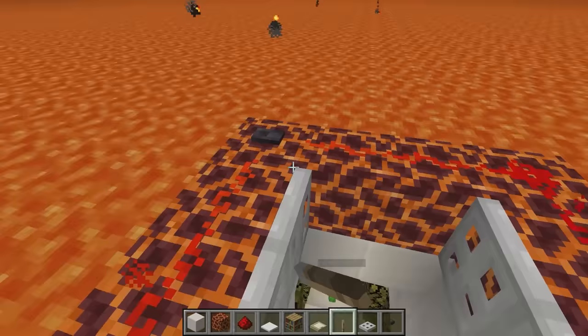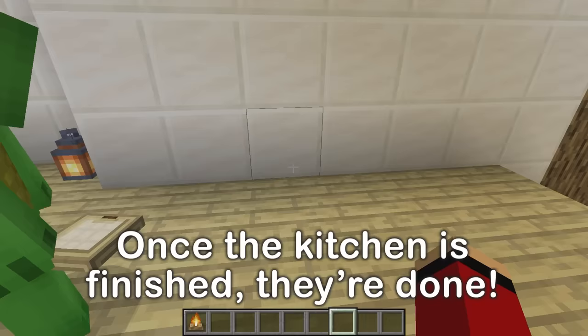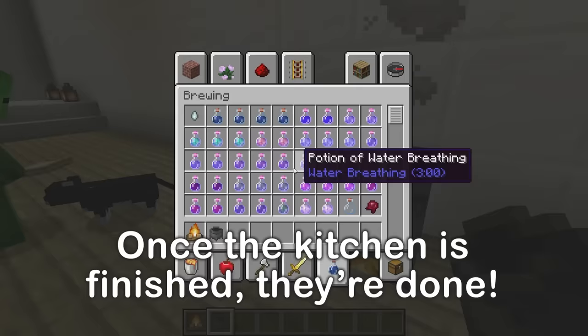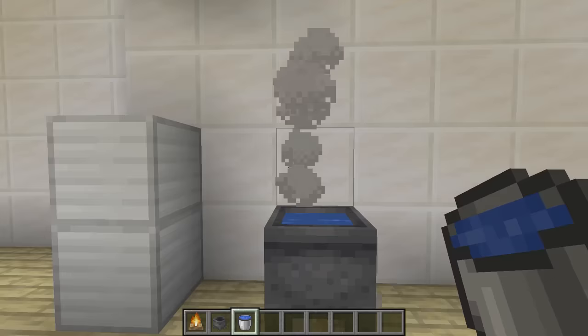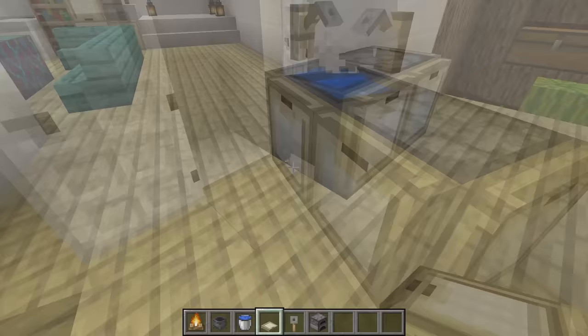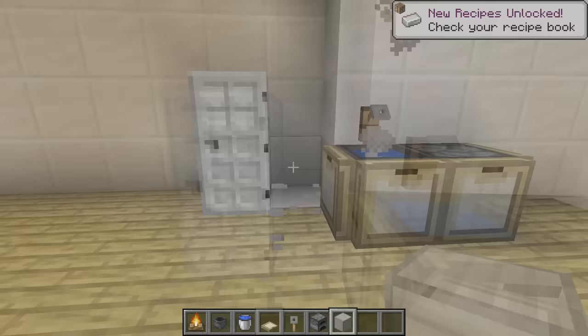We forgot about the kitchen — let's make one. A cauldron right here. You can still put water in the cauldron even in the nether. Now for a faucet and a furnace. And the fridge. Now we're done.